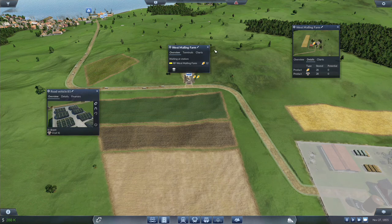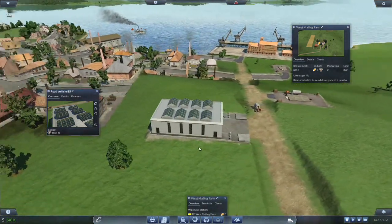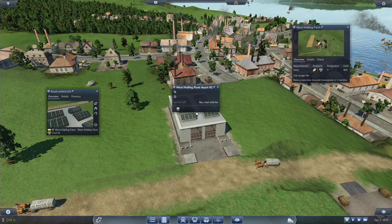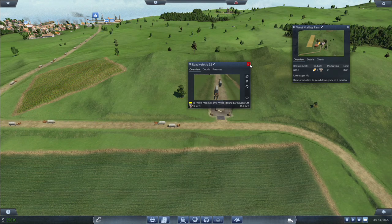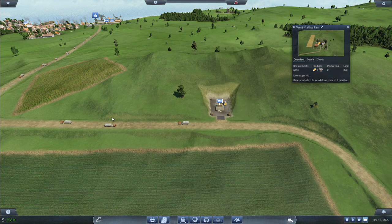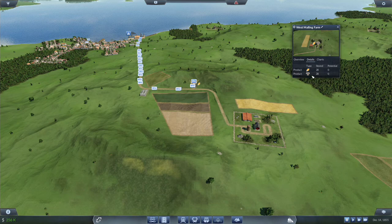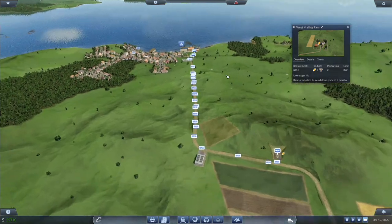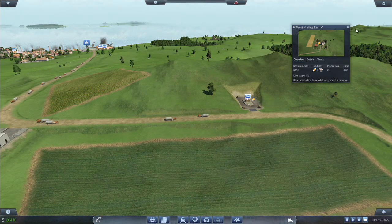Don't just give me grain — give me livestock! Well, produce produce produce. Our trucks are basically running empty right now, all because we put two trucks on the line that tipped grain, and now it's like — oh, we can supply grain. I wanted to avoid having multiple units of cargo — both grain and livestock.